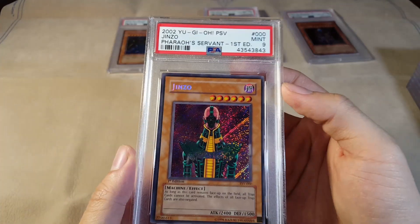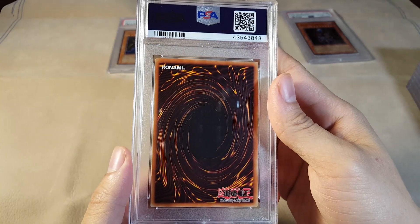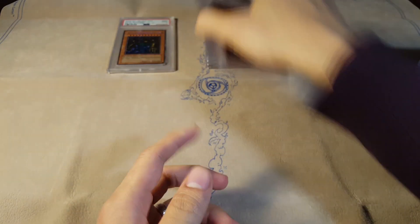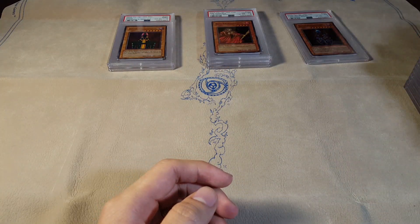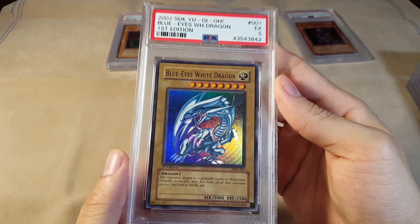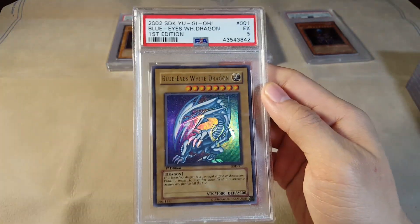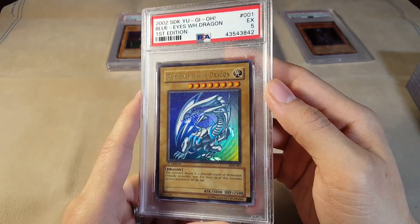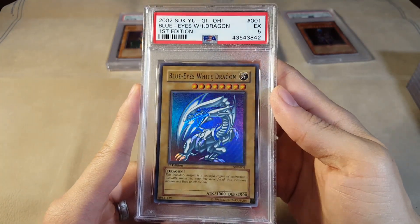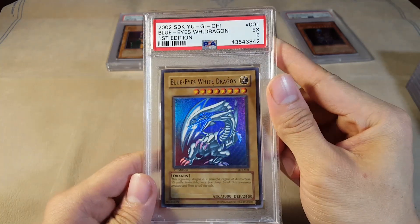We got a Mint 9 Jinzo — very nice, one step above the 8, which is great. Gotta love Jinzo — such an overpowered card; once you get it out they really can't get rid of it. We got an Excellent 5 SDK Blue Eyes First Edition. I think I've gotten a really harsh grader this time. We'll see how the rest of the submission goes — you know, maybe it's a little bit of karma for the last one. You can't always get amazing grades.